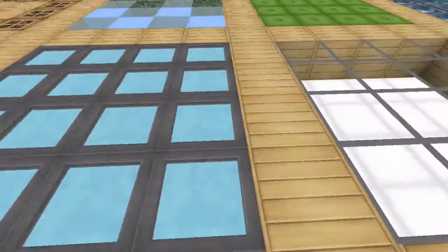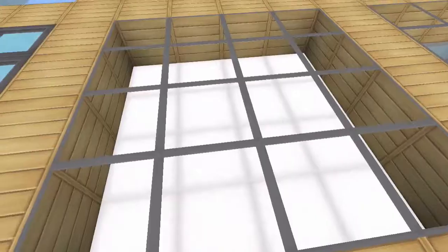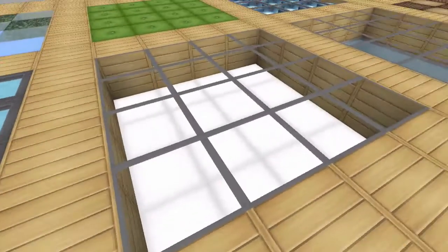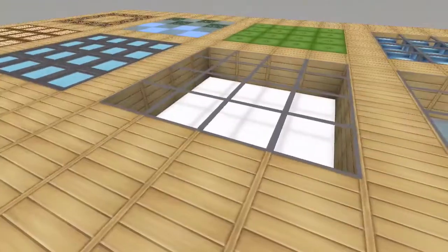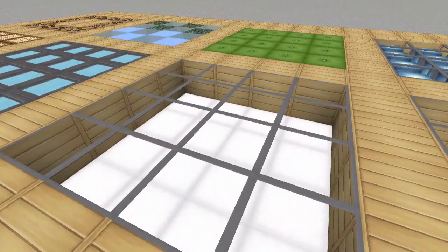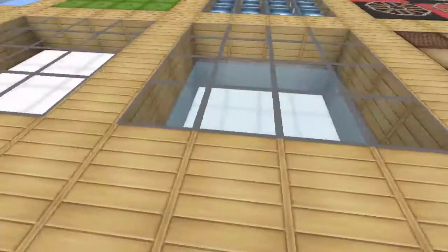I'm going to turn the lights out to show you some lighting effects from some of these later. Speaking of glowstone, this is just a layer of glowstone covered with a layer of glass blocks — a nice, kind of fancy texture. I think most of these are good if you're looking for either a modern build or something a little fancier than your typical stone floor or wood floor.